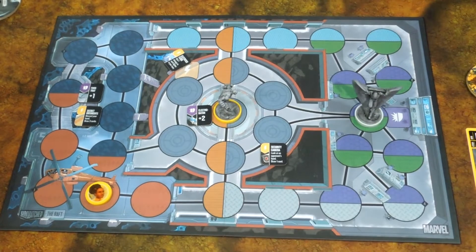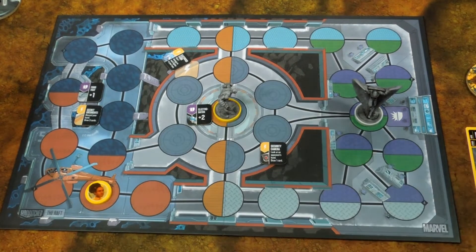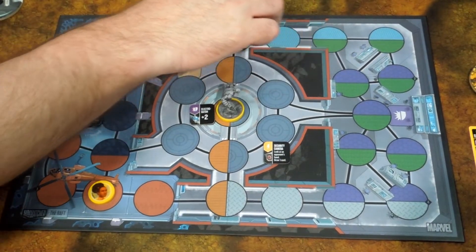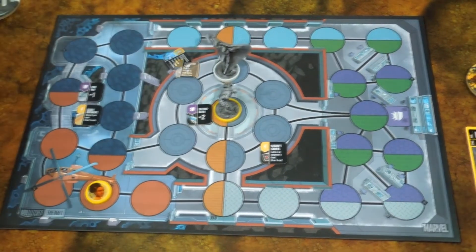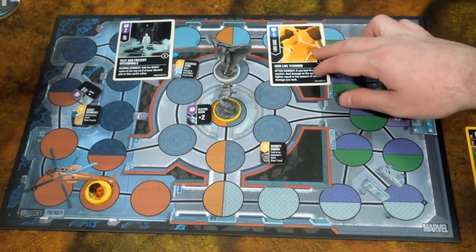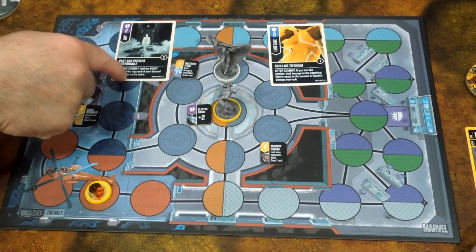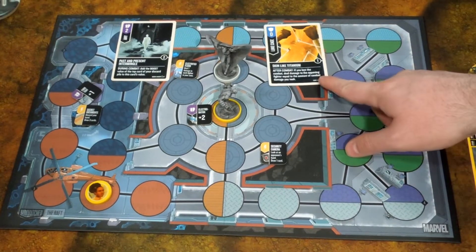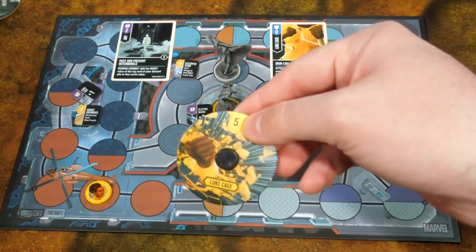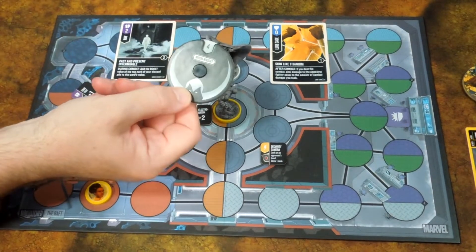Now I'm Mr. Knight, so I'll move two spaces, actually three spaces. I'll attack. This would be two plus two — unless you have the feint. If I lost the combat, which I did, I deal damage to you equal to what I took. So I'll take two damage and you'll also take two damage — bringing me down to three and Luke down to four.